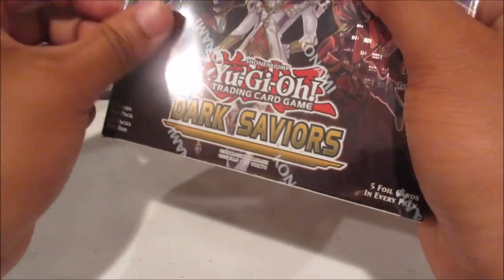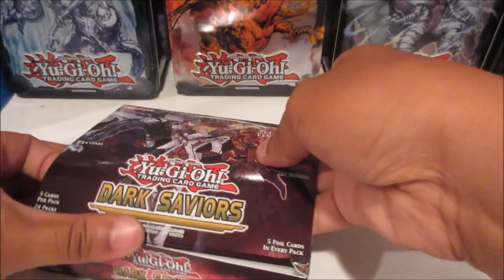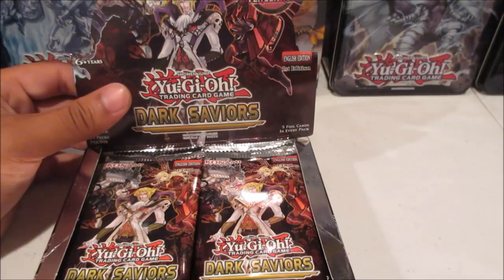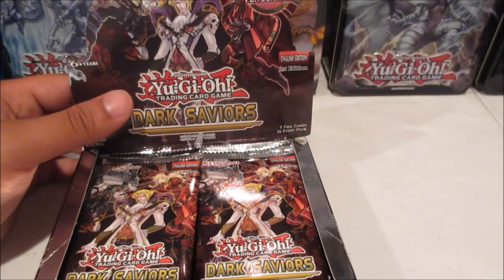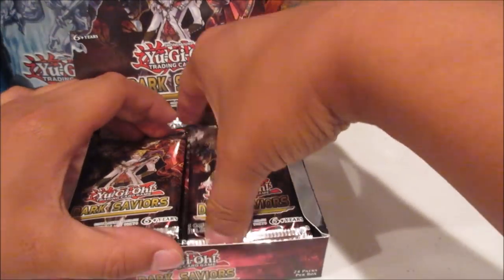Let's crack it open. There are some cards in here that I know are worth a lot of money. The Sky Striker Mobilize Engage — the one that lets you search, it's like a Rota — and if you have three or more spell cards in your graveyard you draw one card, which is insane. That card is going for about a hundred dollars. It might drop though, and there's not a high ratio to get it. Let's jump into the first pack.